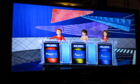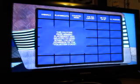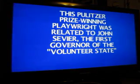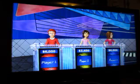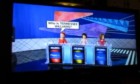Last clue for 1200. This Pulitzer Prize winning playwright was related to John Sevier, the first governor of the volunteer state. Player 1: Who's Tennessee Williams? That's correct.